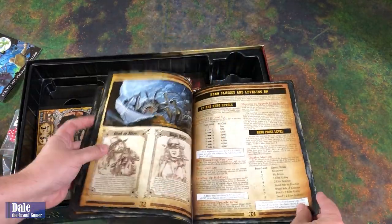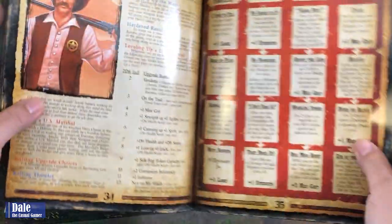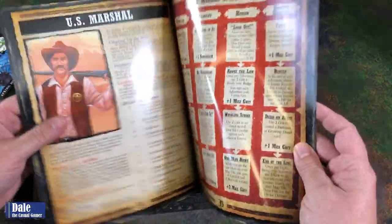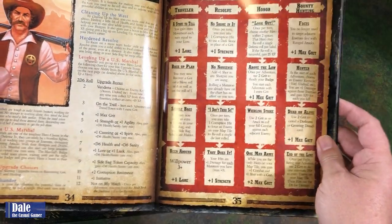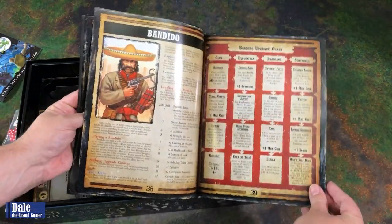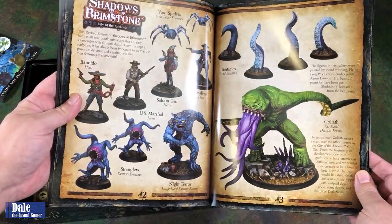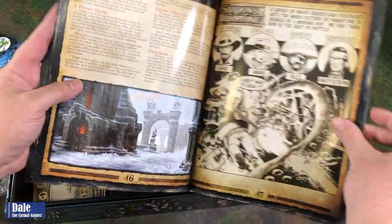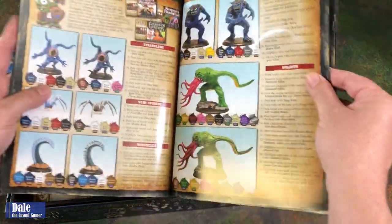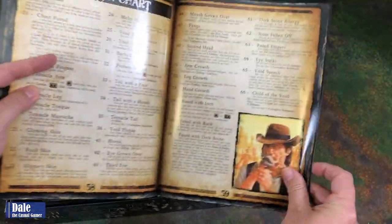Then we have XP and leveling up, and how to create your hero posse level. Going over our heroes — in this revised edition they've taken the FAQ and worked it into the rule books, and they've upgraded the characters to balance them out. So we've got the US Marshal, Saloon Girl, the Bandito, and the Gunslinger, with painted versions shown. There's also an Enemy Overview, talking about the Otherworld, a painting guide, some charts, and mutations — which are the best part of this game.